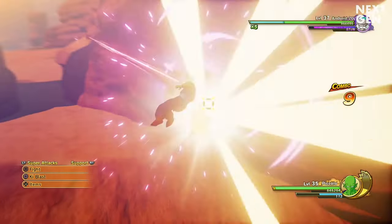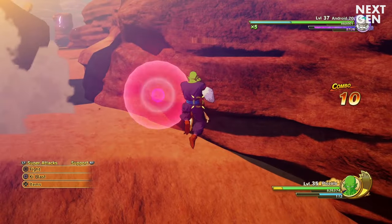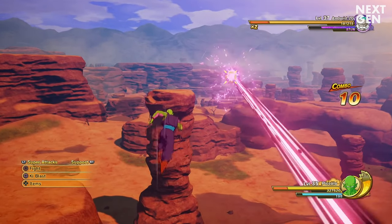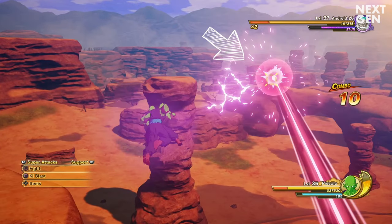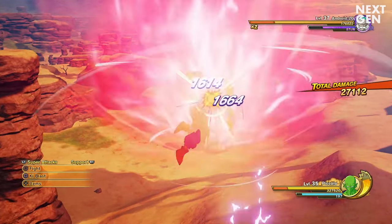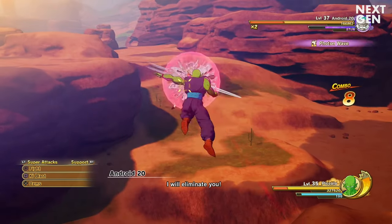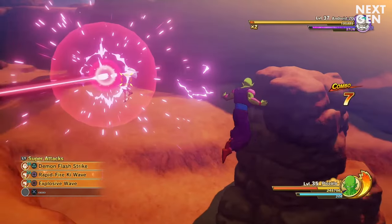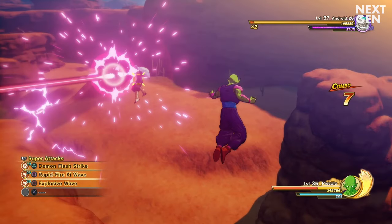During this attack he is an easy target, so just melee attack him. During the fight, Android 20 mainly uses this energy beam. It's quite easy to dodge by just using instant transmission or sidestepping. And if you sidestep, hit him with a demon flash strike afterwards, from the side.